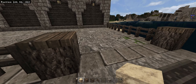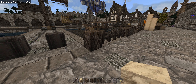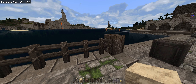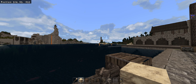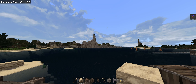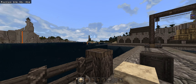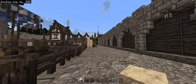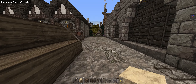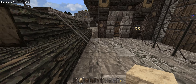This world is about 50/50 survival mode and creative mode built. Most of the initial basic structures were done in survival mode — the lighthouse was all done in survival mode, the castle on the top as well which was sketchy. But a lot of the detail work was done in creative mode just for the sake of time.